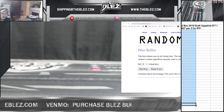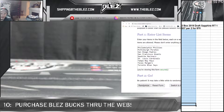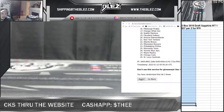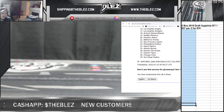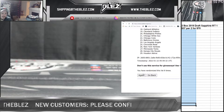Dice roll. Dice roll is a 9. Let's do the teams first. Good luck — 1, 2, 3, 4, 5, 6, 7, 8, 9th and final. 9.